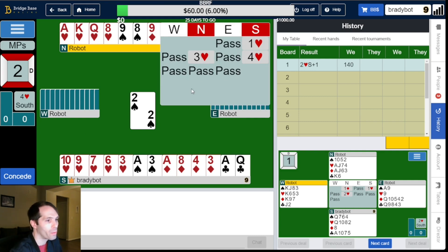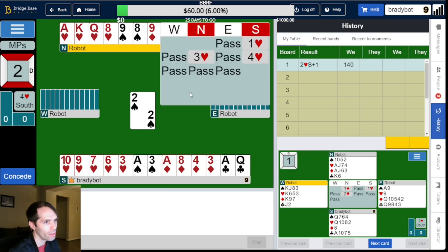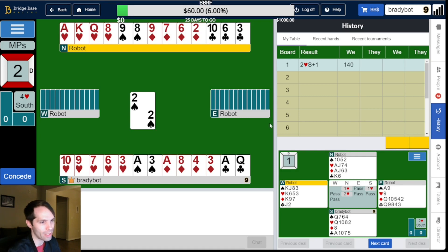On to board two. We have opened a heart with our 14 count and five small hearts. Partner made a limit raise and we accepted. Once we know that partner has four trumps and invitational values, five small hearts becomes much better. Focusing on just having three aces outside, even if we didn't have the club queen, this is probably close to accepting an invite.